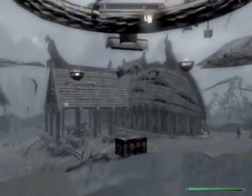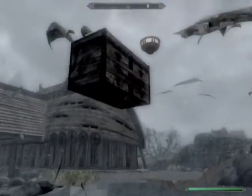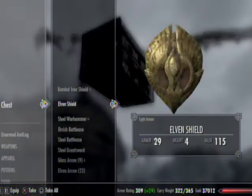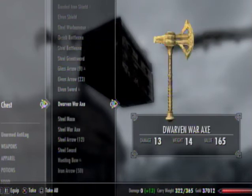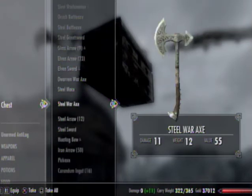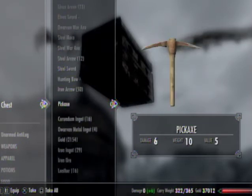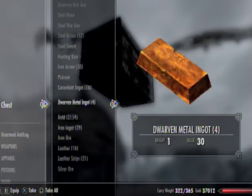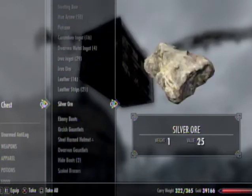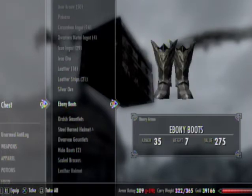Here you go — you're in Skyforge and that's the chest, and that's his entire inventory. Eorlund, or whatever. So this is his entire inventory. I've gotten this a bunch of times. I'm not that high of a level but I have 37,000 coins. When you level up more he'll have more money and more stuff. Like he has orcish stuff right here and ebony boots.